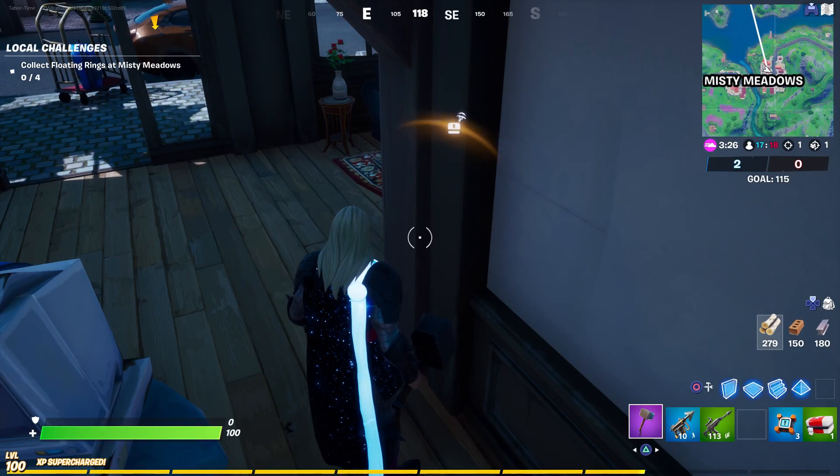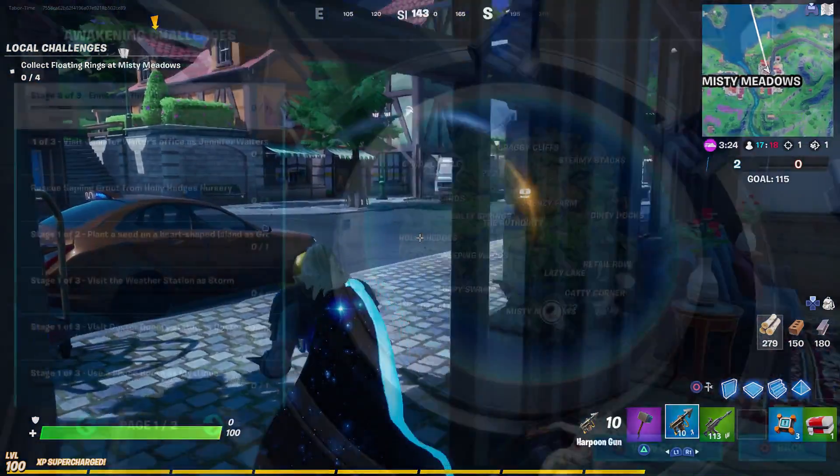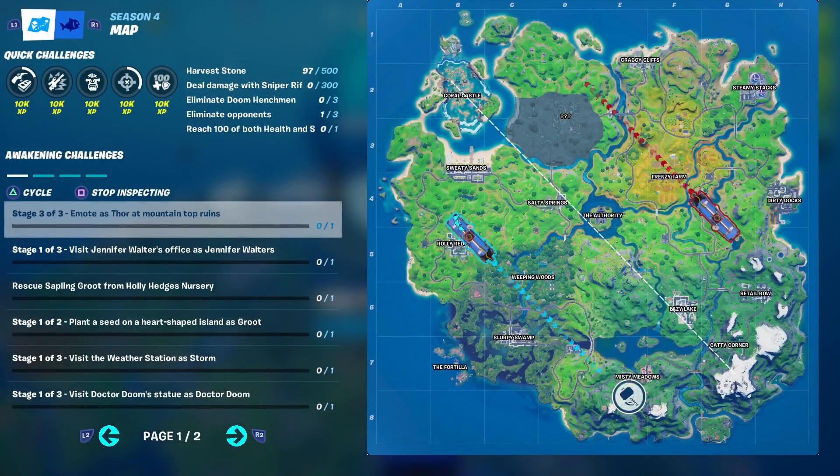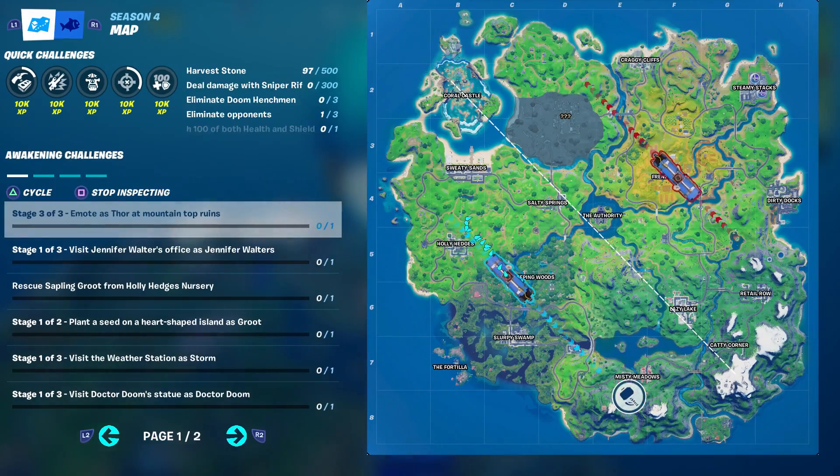Unfortunately you do have to leave the match in order to get stage three. Stage three of three says emote as Thor at mountain top ruins, and luckily it shows us on the map where that is — otherwise I'd be clueless. I'm going to do this in Team Rumble as well. When you inspect the challenge it shows you exactly where you have to go.